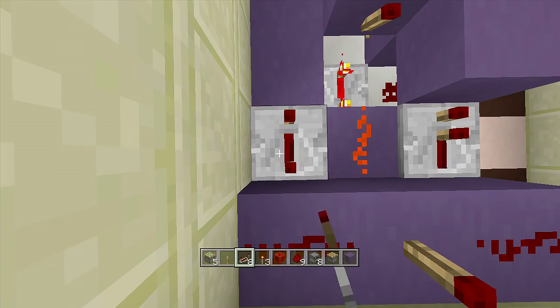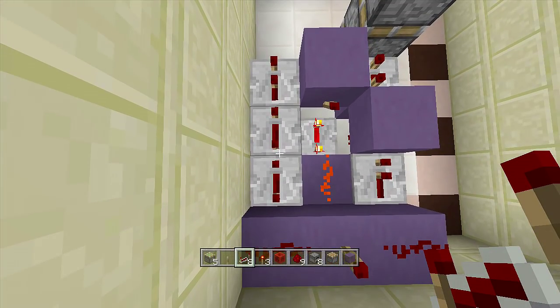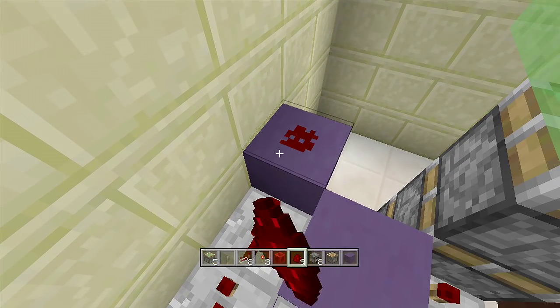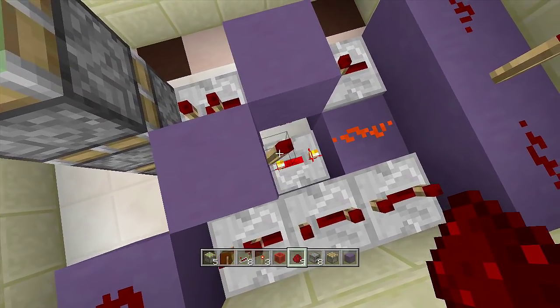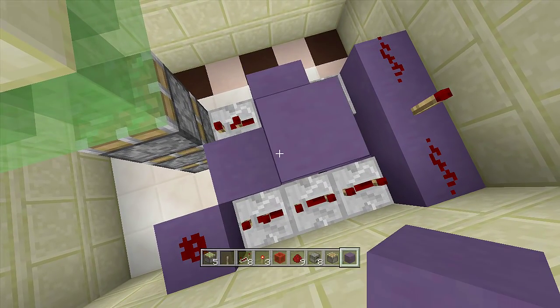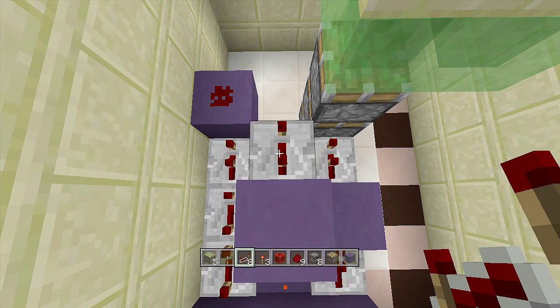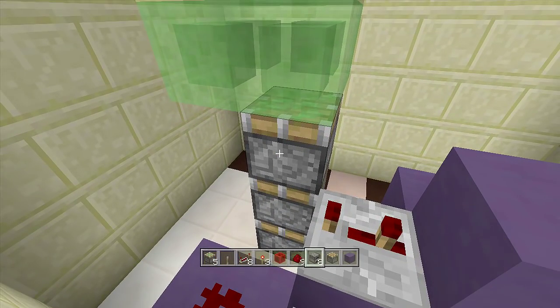Come out from that piece of redstone three blocks and place three repeaters going this way: the first set to four ticks, the second set to four ticks, and the last one set to two ticks. Then in front of the two-tick delay repeater, place down a block with a piece of redstone on top of it. Then swing back to the off-torch, place a block right above it, and place a repeater coming out of this block on three ticks delay, then place another block in front of that repeater.